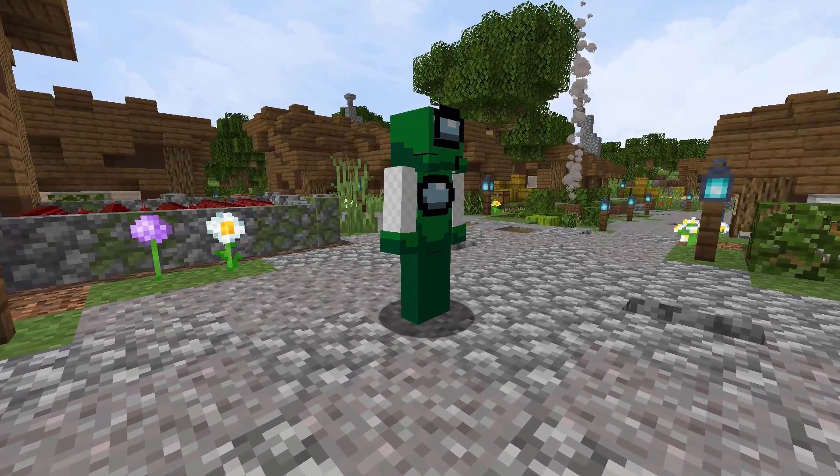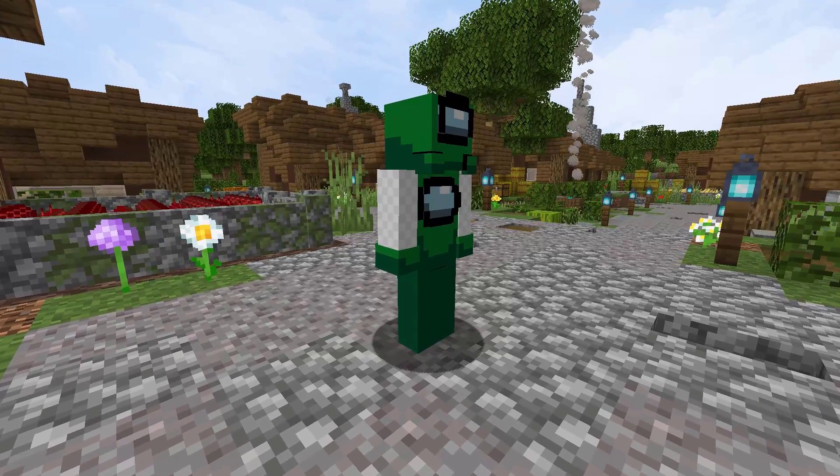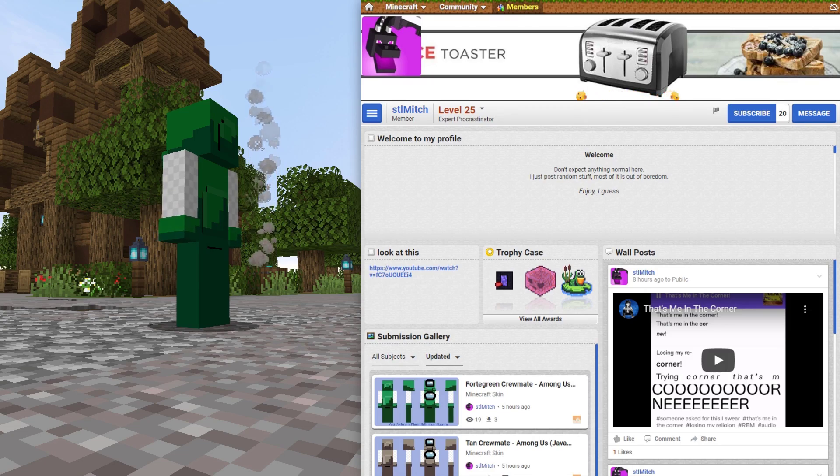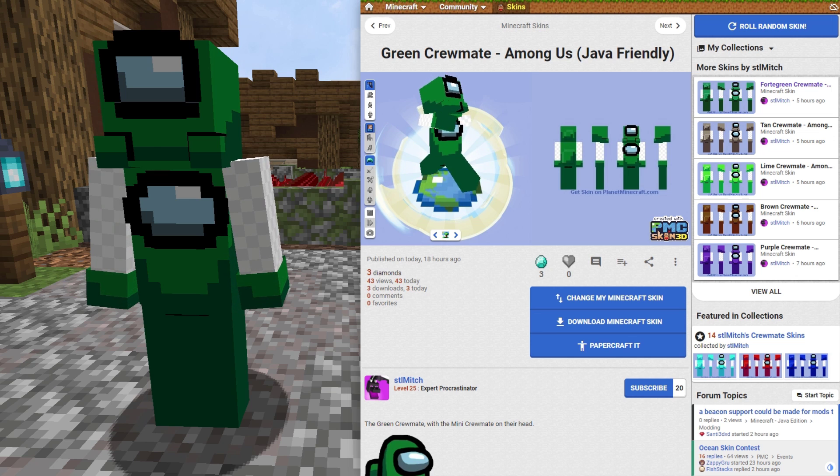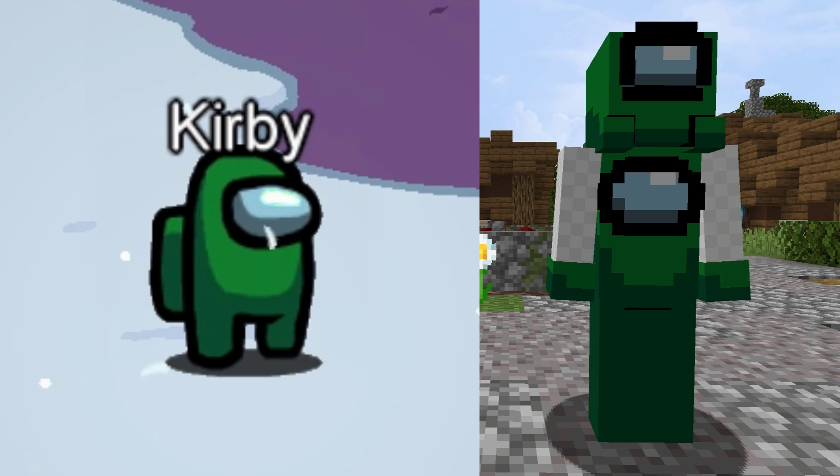Here is a green or dark green crewmate skin. This one was created by STLmitch. It has 40 views and 3 downloads in 15 hours on PMC. Be sure to check out the skin creator's PMC page for all colored skins.